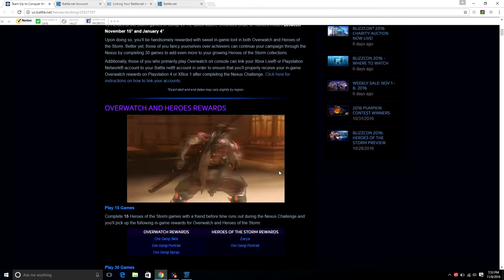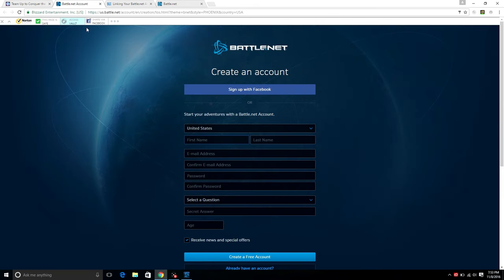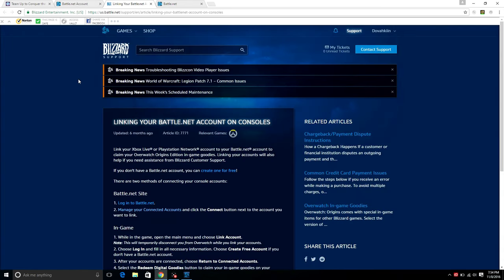Now if you haven't made a battle.net account, I'm going to provide all the links in the description below. Basically, you want to go to battle.net, make a free battle.net account, and then look at the link that shows you how to link your battle.net account to either your consoles or PC version of Overwatch. No matter which one you play on, you can actually link three different accounts — PS4, Xbox One, and PC — all to one battle.net account, so you don't have to worry about making multiple accounts.